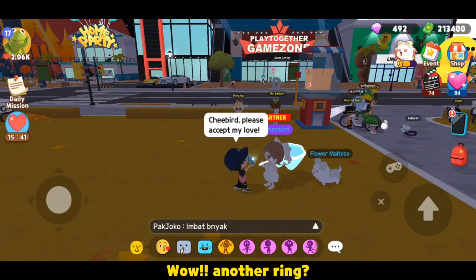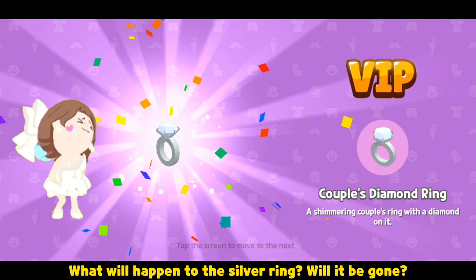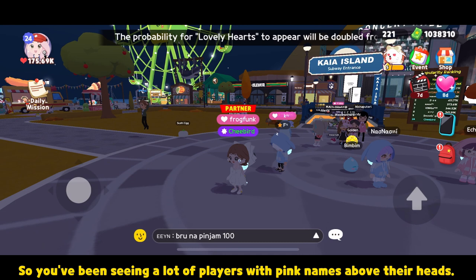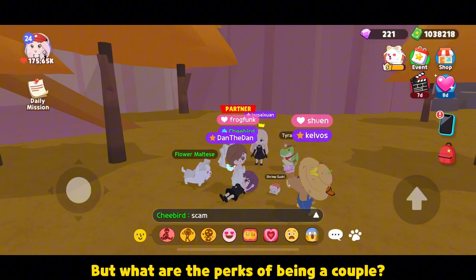Wow, another ring! What will happen to the silver ring? Will it be gone? So you've been seeing a lot of players with pink names above their heads. We know now that those players have partners. But what are the perks of being a couple?